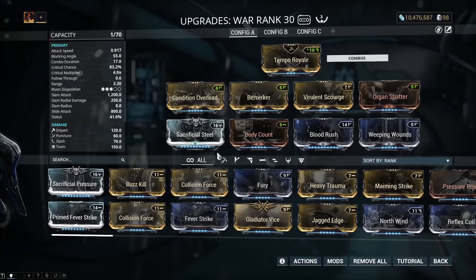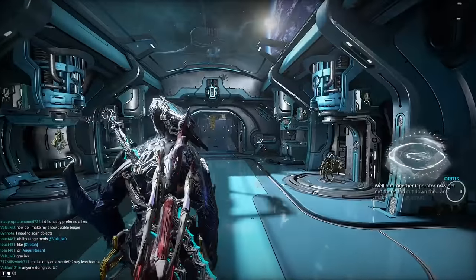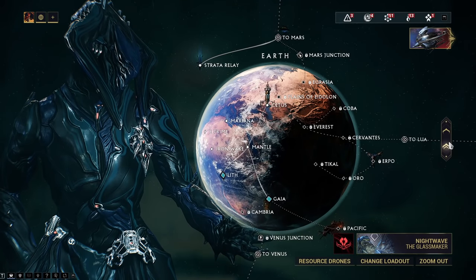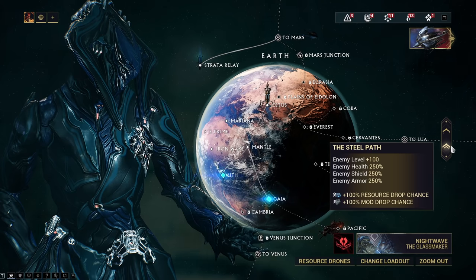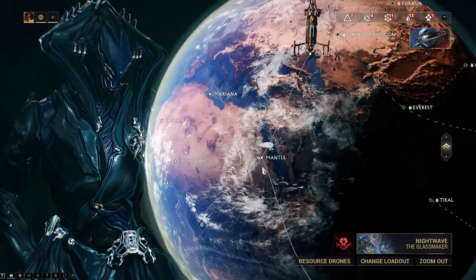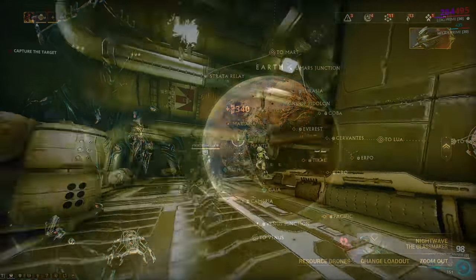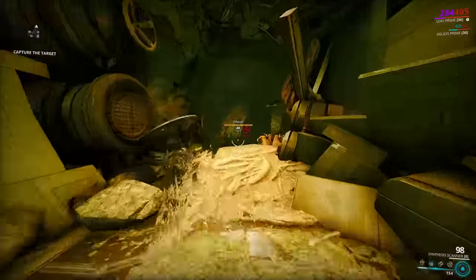Not a perfect build either, but pretty good — a couple more Forma and it's going to be perfect. War's not the best weapon anyways, but it's my favorite. So let's go over what to actually do. I do this in Steel Path, but if you don't have Steel Path unlocked, just go to the highest level mission possible and run missions like Rescue, then Capture, then Extermination. I haven't quite unlocked a ton of Steel Path yet, so I'm just running Mantle Capture on Earth.